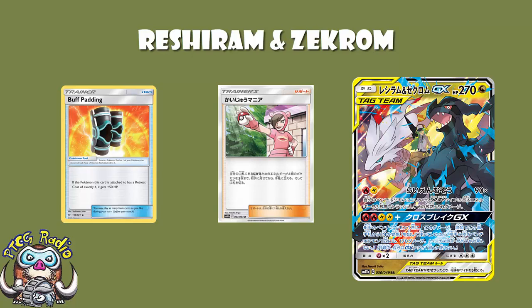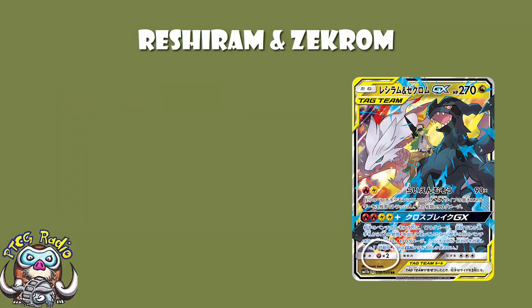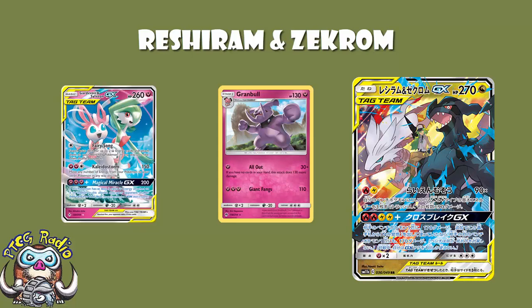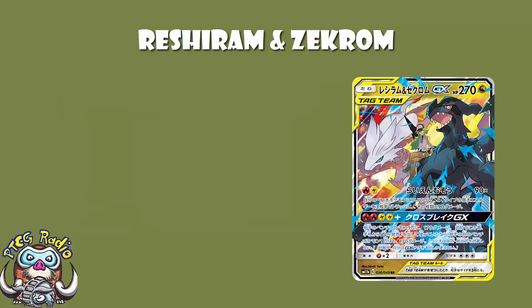Weakness to Fairy isn't terrible, but we still see Granbull seeing a bit of play, and Gardevoir and Sylveon still running around. So there are decks being played that are going to take advantage of your weakness. And being a Dragon type kind of sucks, because you're not hitting anything for weakness, and you don't really get that great extra tricks.